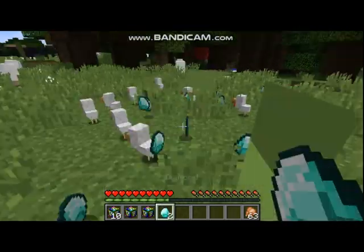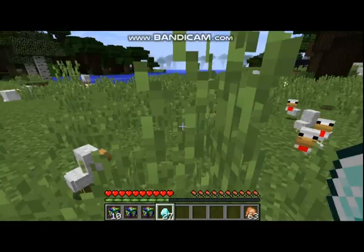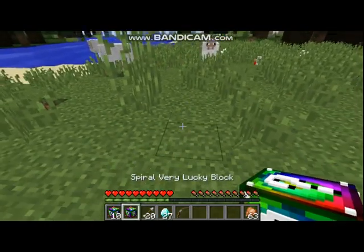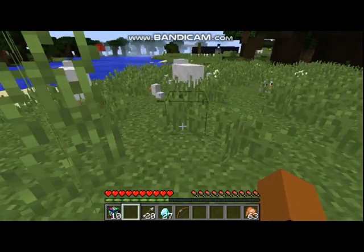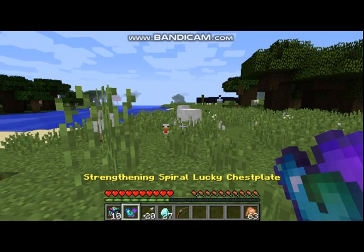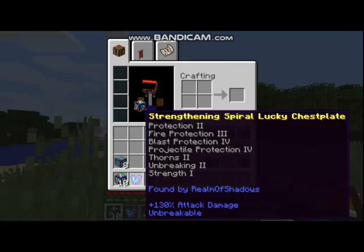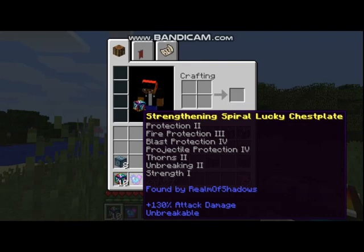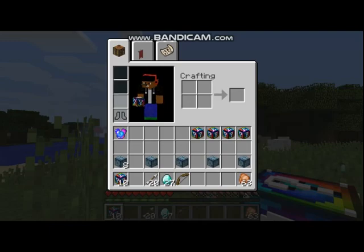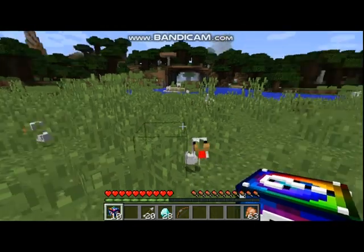Ooh, chickens and diamonds! I like chickens and diamonds, especially the diamonds — twenty-seven. I think that might be able to buy me a full set. We have a bow and arrow, that's actually going to be very helpful. This armor has protection two, fire protection, blast protection, projectile protection, thorns, unbreaking, and strength. I'm going to wear it right now but I don't want to break it. I'm going to be missing diamonds from here though, that's not good.